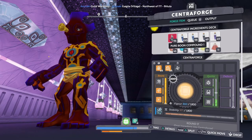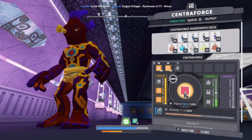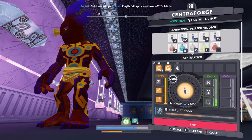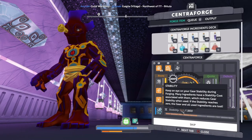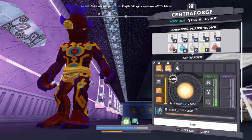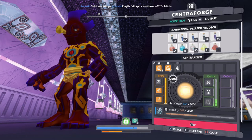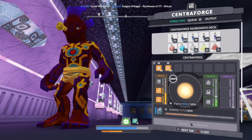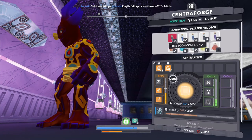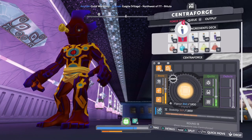Now you want to watch your vigor and your stability, because if that goes down to zero your weapon will break. So let's go with pure compound two.